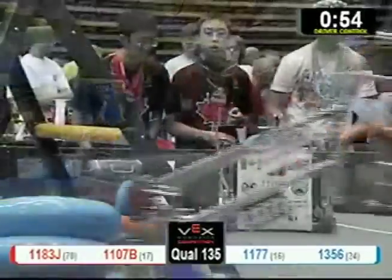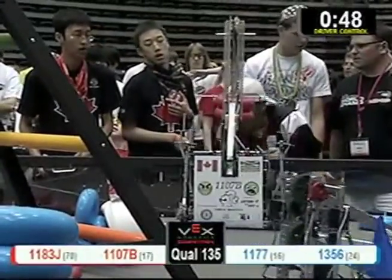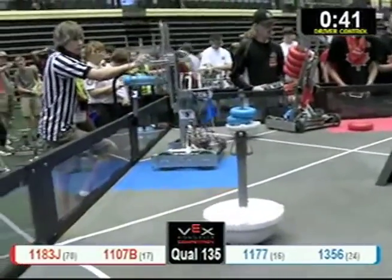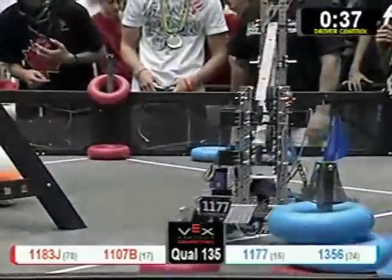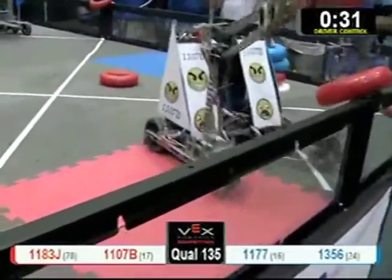11.07B trying to de-score. Red's going to have to do a lot of work — it's a two-on-one match right now. Red is going to have to do a lot of work to catch up, but 11.07B is one of the fastest de-scorers we have.